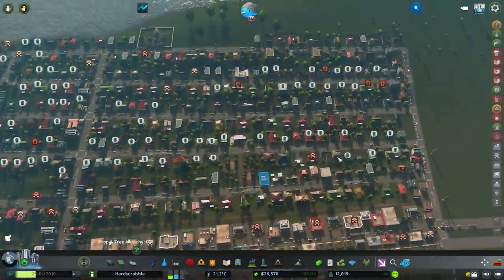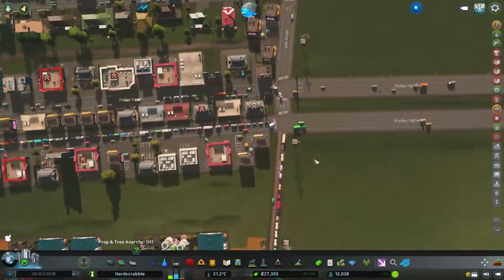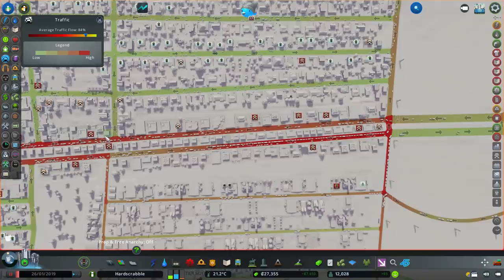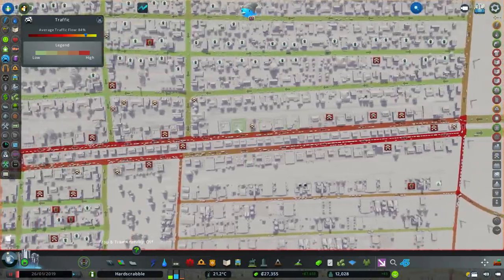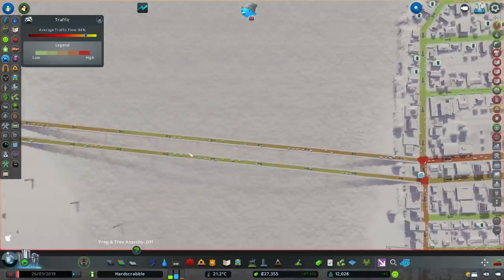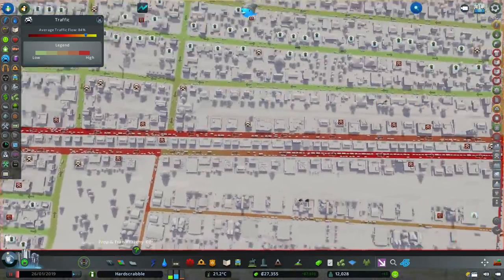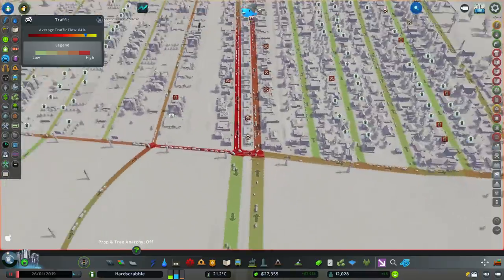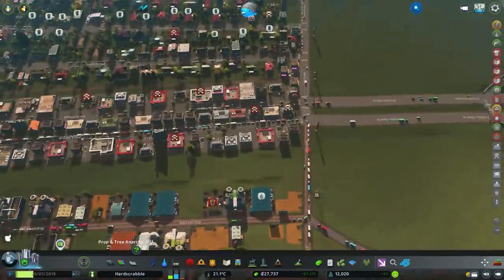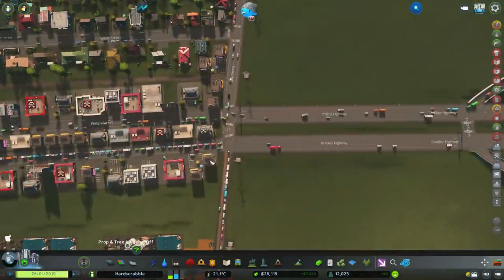We'll just let that incineration plant whir away and start dealing with all this. You are making money so that's not too bad, and you are growing. Looking at traffic again, you've made this like a little roundabout going around here, which is fine. I would instead maybe have a larger road coming down the middle here — you've done the same sort of thing over here as well. I would perhaps have a larger road down the middle and change this to a roundabout.